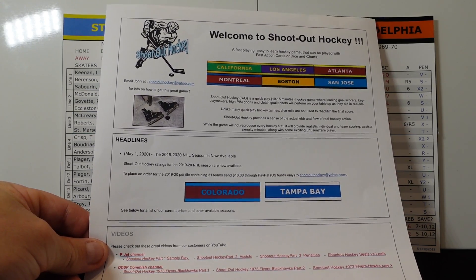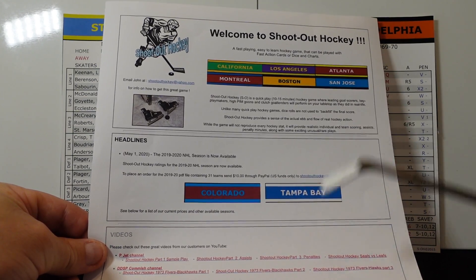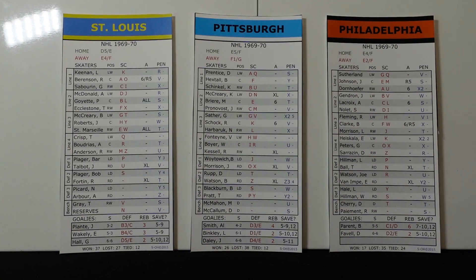Shootouthockeygame.com is the website. You can go here and read a little bit about the game, get some headlines and new teams that release. Scroll down and you'll find out how many seasons are available, prices and the whole bit. So shootouthockeygame.com is where you can go to find out more about this game.